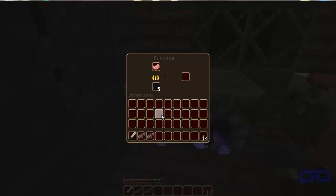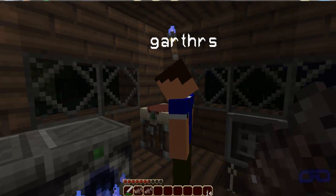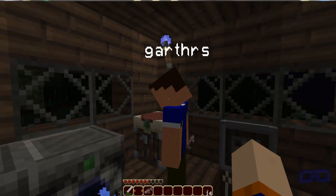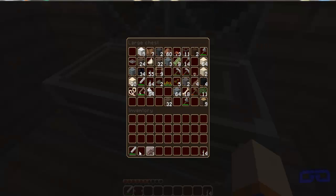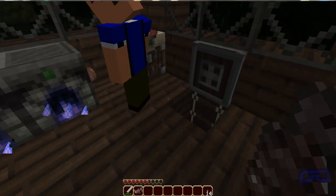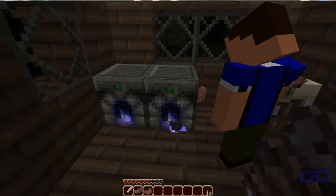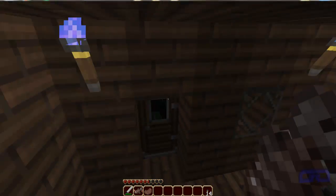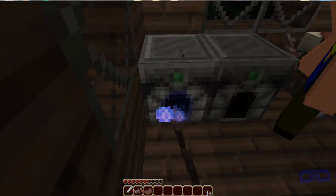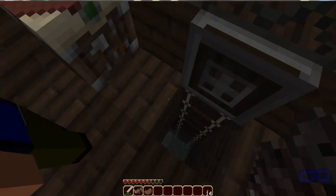These fish look very nice. I'm gonna chuck you one for a laugh — hit you with a wet fish. Well it's not wet, it's a cooked one. You slap me with a wet herring! How many pork chops have you got? I have six cooked ones — seven cooked ones now — and two raw ones. I've got one fish, one pork chop.